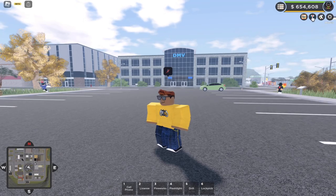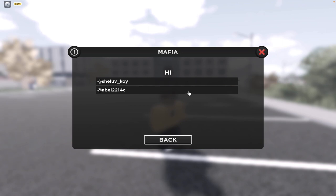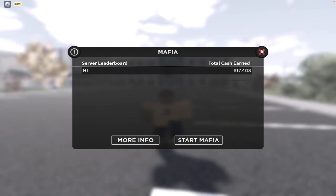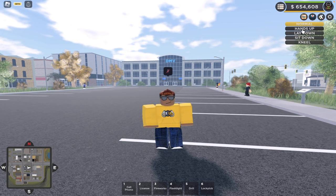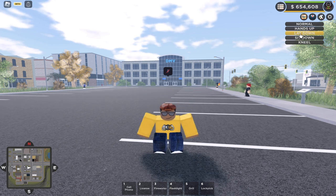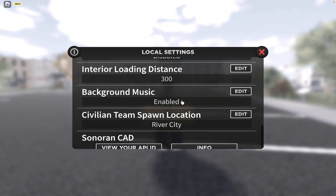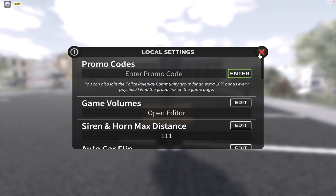Second from left to right, we've got the Mafia button. This is where you can start a Mafia and basically grind together with other people. If you invite someone to the Mafia by clicking on their name and clicking invite to Mafia, you basically split the money you get 50-50, or by quarters depending on how many people are in your Mafia. Next to that, we've got animations — these are all just roleplay animations: normal, hands up, lay down, sit down, and kneel. And last but not least, we've got settings where you can change all of your settings.